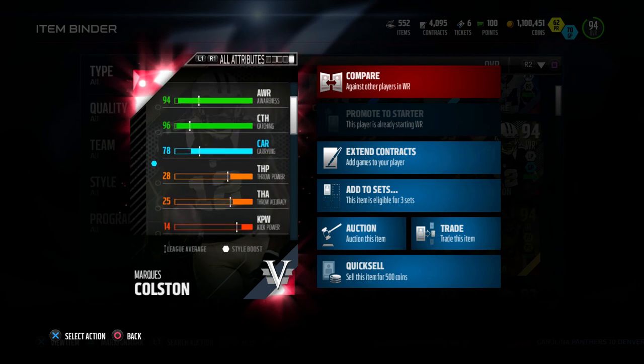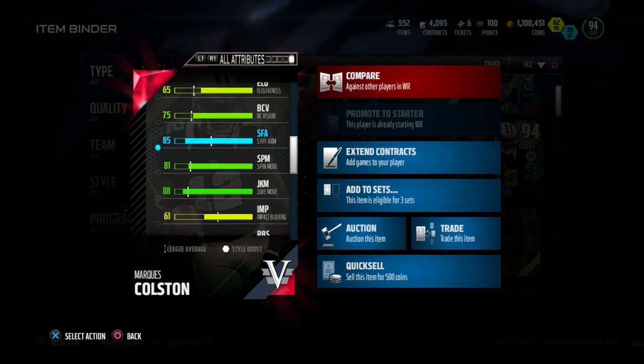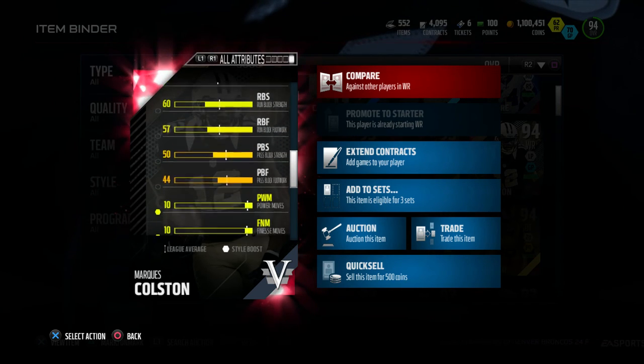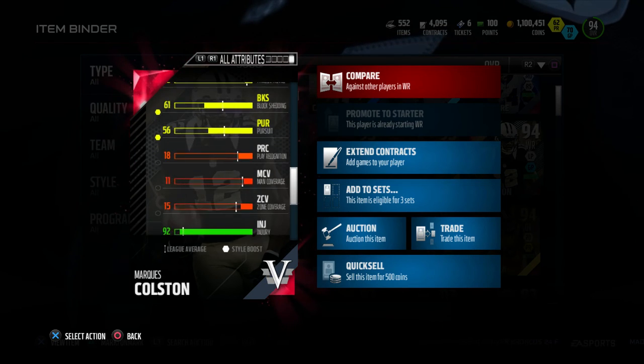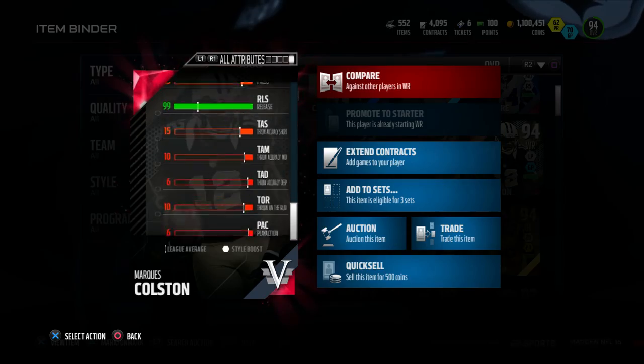I had to check out the attributes. Some attributes that stand out to me are his 98 catching in traffic along with 99 release — pretty good catching wide receiver. This guy goes for 115,000 coins on PlayStation 4 and 100,000 on Xbox One.